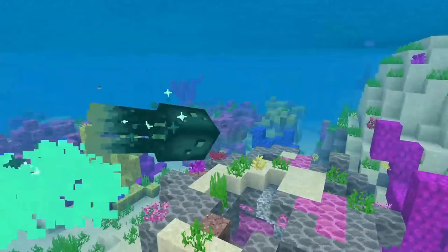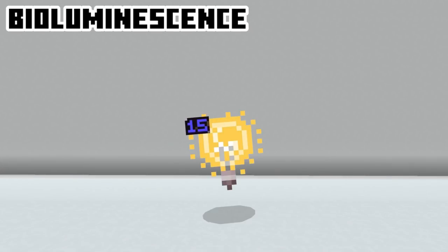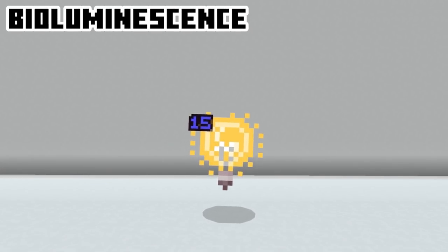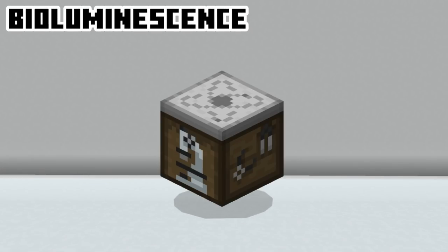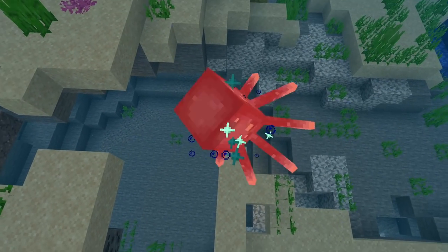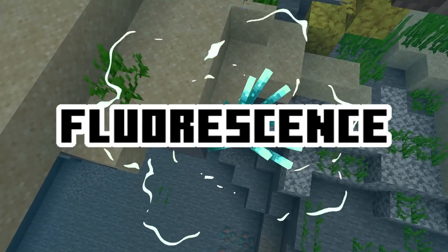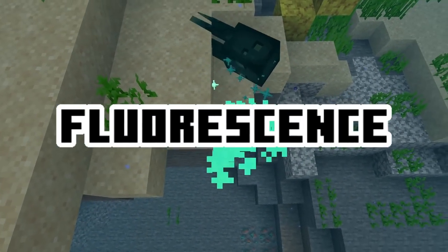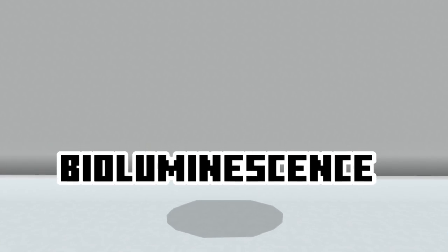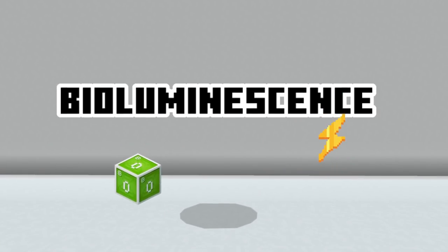There are two ways creatures can produce light. The most common and known way is bioluminescence — light naturally produced by a chemical reaction within a living organism. Bioluminescence is achieved by the reaction of certain chemicals, but there is also just fluorescence, which is when a creature glows after it has absorbed light. While bioluminescence requires both oxygen and energy, fluorescence makes light with no energy cost.